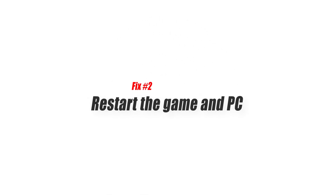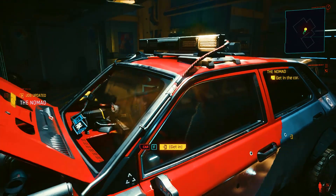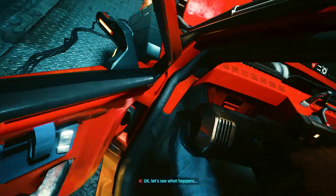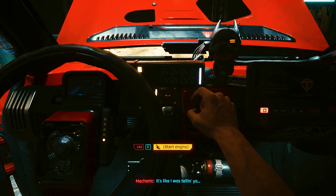Fix number two: restart the game and PC. Sometimes all it takes to get rid of minor random bugs is a quick system refresh. Try closing the game and relaunching it first. If you continue to get the Cyberpunk 2077 has flatlined error, then go ahead with a full PC reboot.